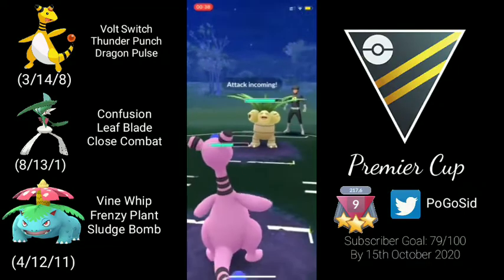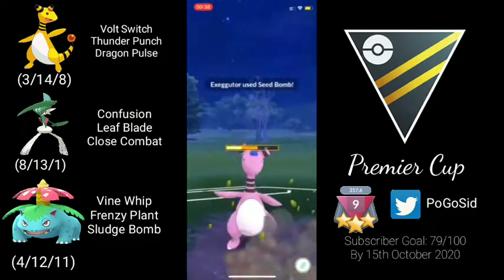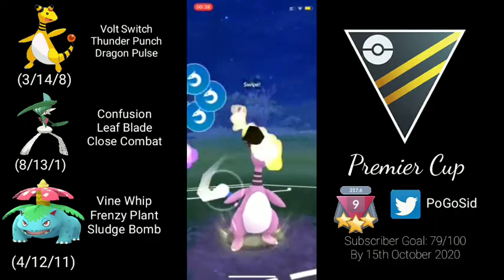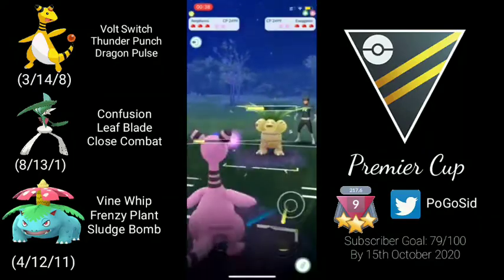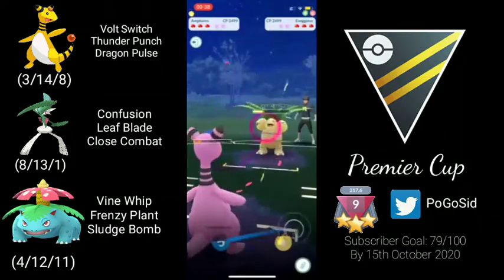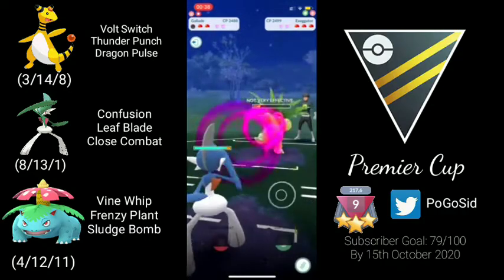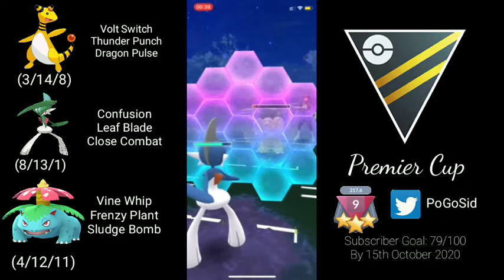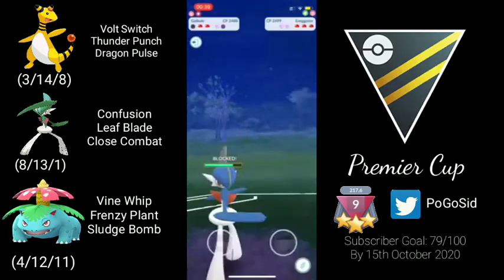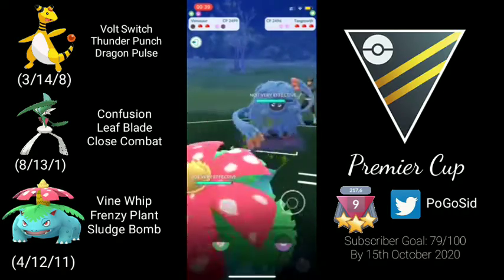We are in a Shiftry/Exeggutor lead and I didn't know how this matchup goes, but Dragon Pulse can come in handy because both Thunder Punch and Focus Blast would have been resisted. We are able to connect the Dragon Pulse and do a decent amount of damage. We are not able to get to Thunder Punch unfortunately, and this Exeggutor survives with one HP. We have to shield the Psychic — good shield — and we didn't get any defense drops.